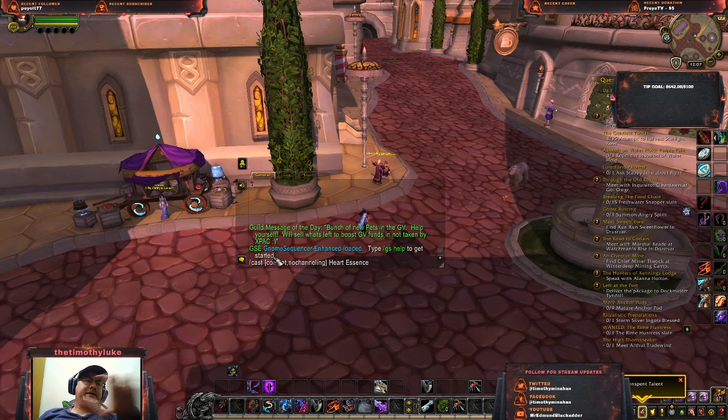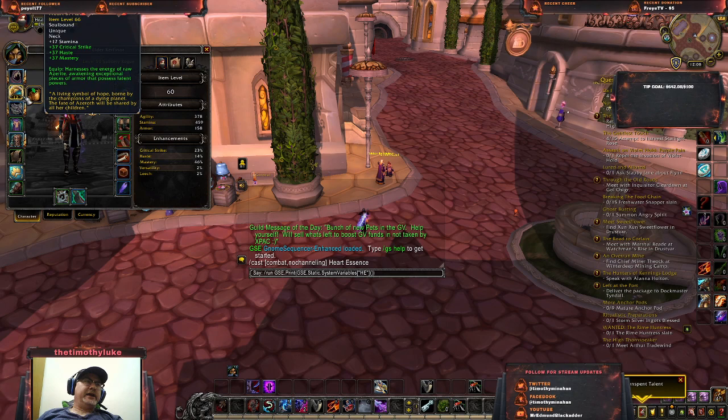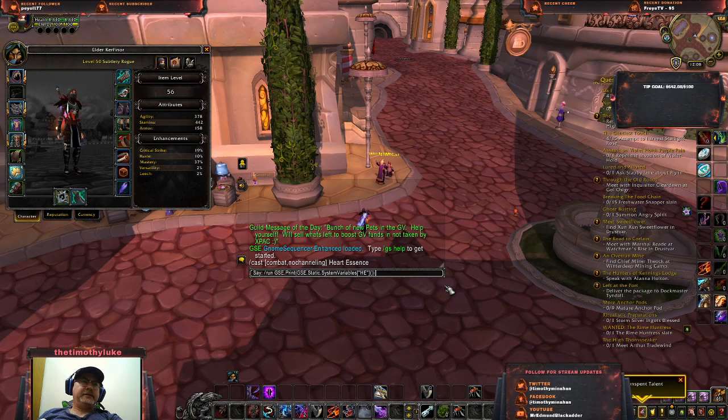I ran that command and it printed the result into chat — GSE print just spits the line out into chat. The result was: 'cast, no combat, channeling, Heart Essence.' Then I unequipped the Heart, ran the same command again, and got the dash-dash cast Heart Essence version instead.